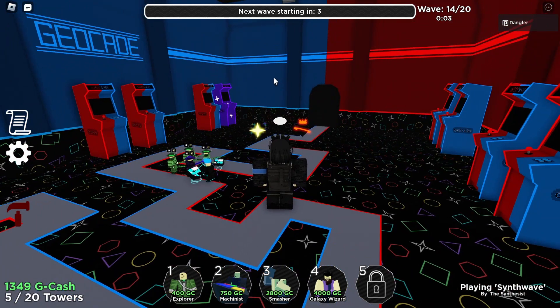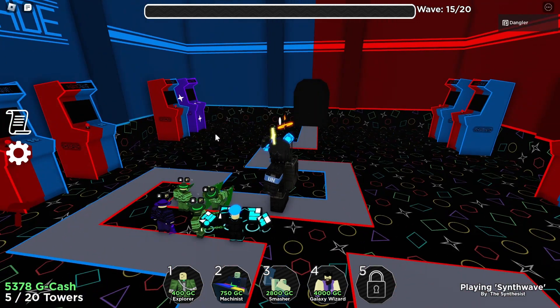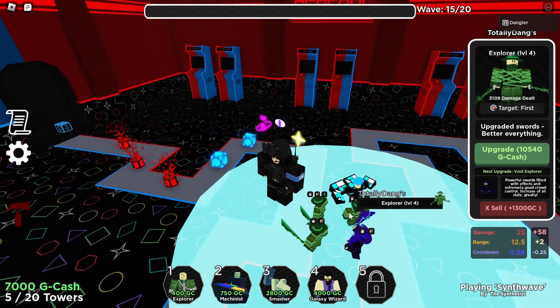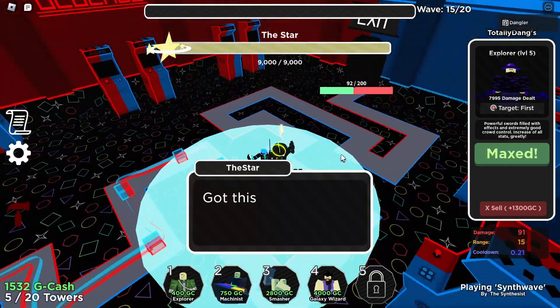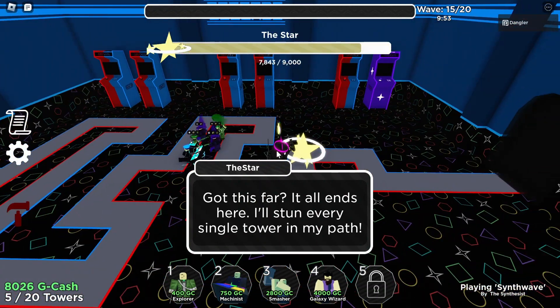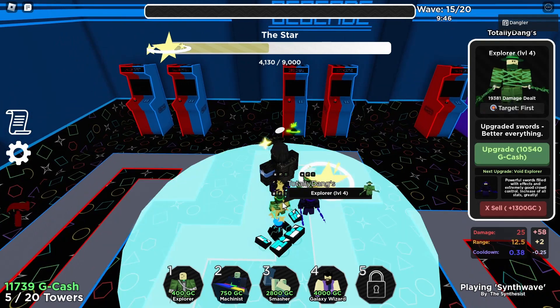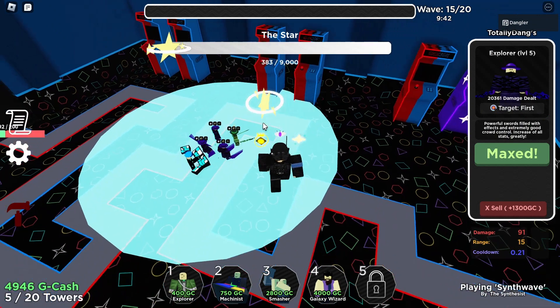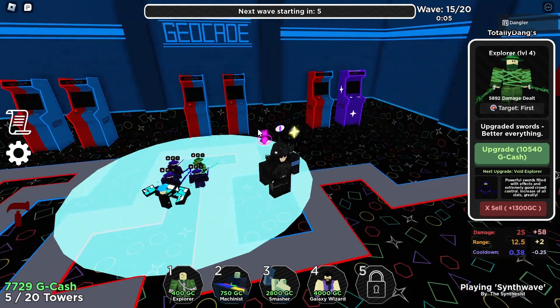Wizard is kind of a filler tower — if you have nothing else to equip, bring Wizard. Max out all your Explorers; the order doesn't matter. They'll do their thing. Even if the star enemy stuns your towers it really doesn't matter. You might get lucky and have two Explorers positioned well, which can speed things up.